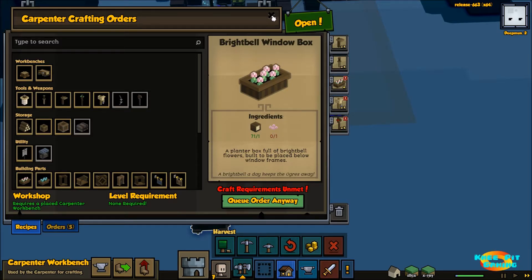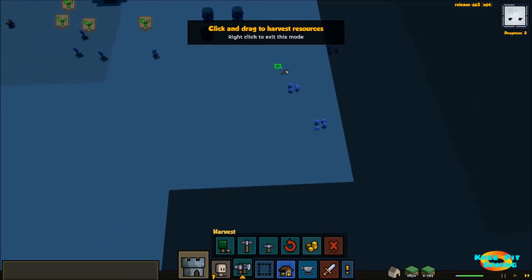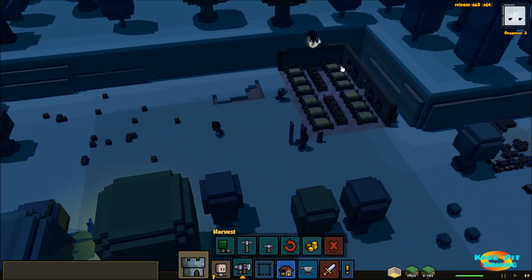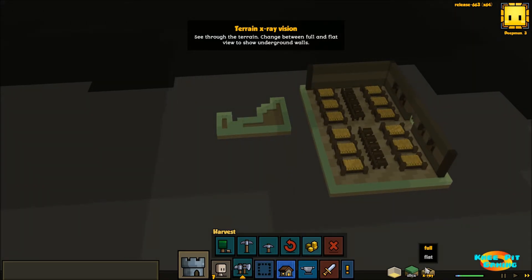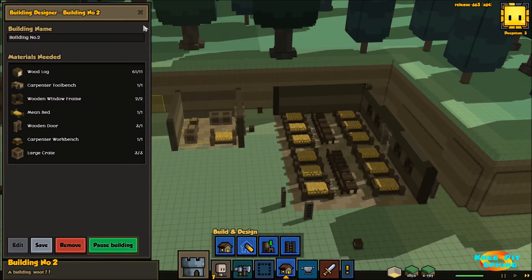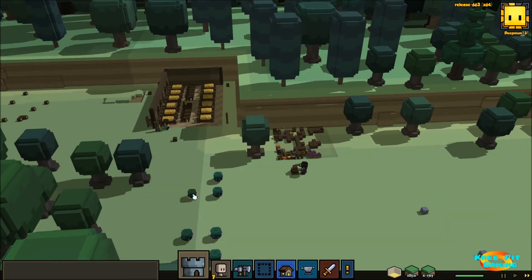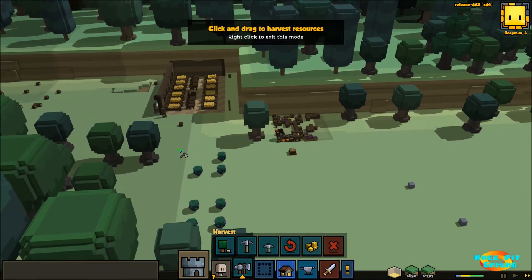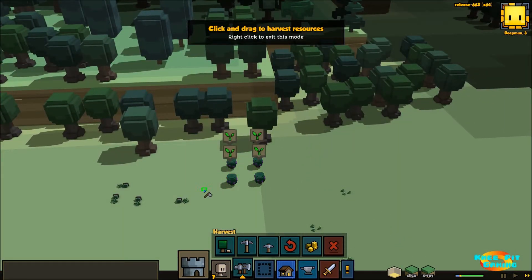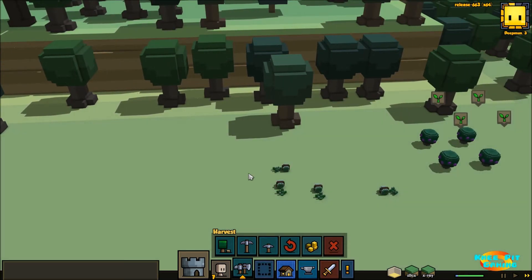We can grow our village each day by meeting these criteria. They want to make sure we have plenty of food, good morale, and high net worth. The food is self-explanatory and we're addressing that with our farmer and trapper. Morale is good because they have plenty of food and we're building accommodations for them to sleep and eat at. Net worth - we can accumulate gold, but buildings will also increase our net worth. We don't have enough to get a new villager today, but that's okay - it's going to take a day or two before we can really get things rolling here.